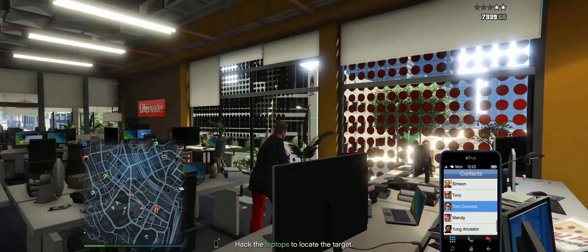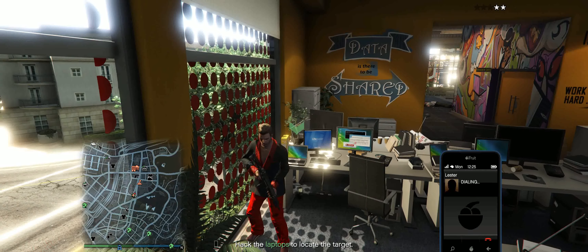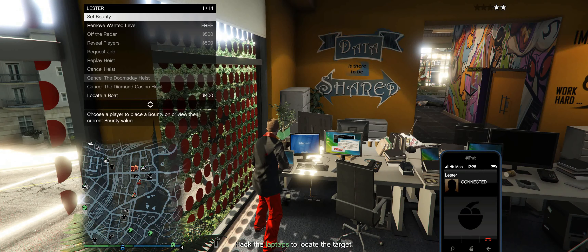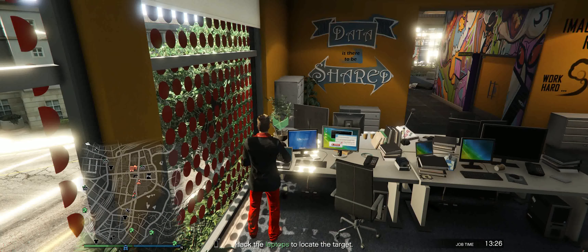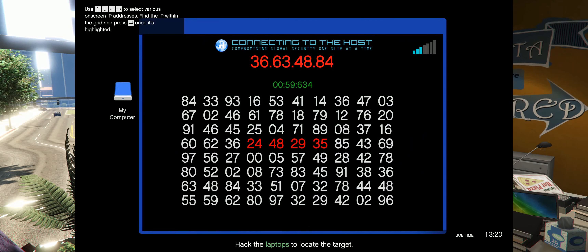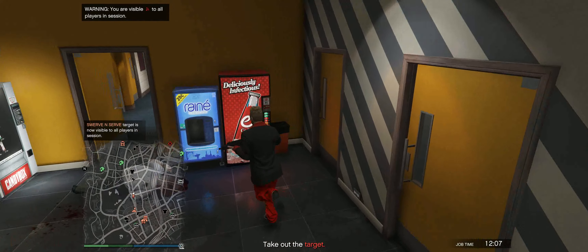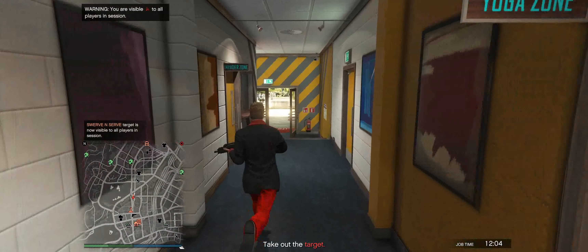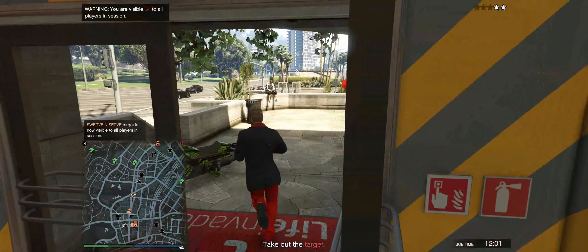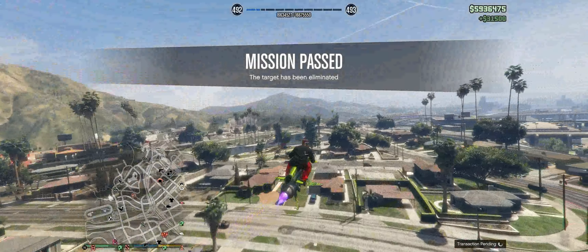It's a minigame where you have to find hidden numbers. Here's a special tip: once you've taken out all the guards, call Lester. If you don't call Lester now, police will actually enter the LifeInvader building while you're trying to hack the computer and shoot you. After hacking both laptops, make your way back down to your Oppressor. You'll get police after you and a target will appear — don't worry, you're flying away on the Oppressor so they can't catch you. Get to the target, take them out, and that's another $30,000.